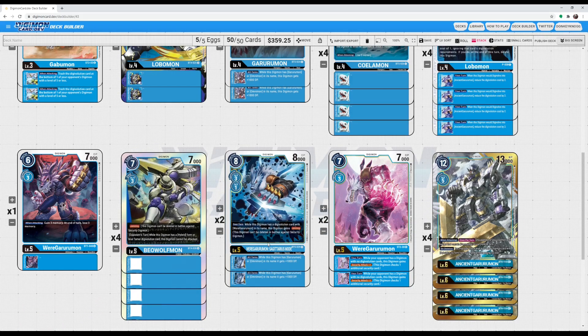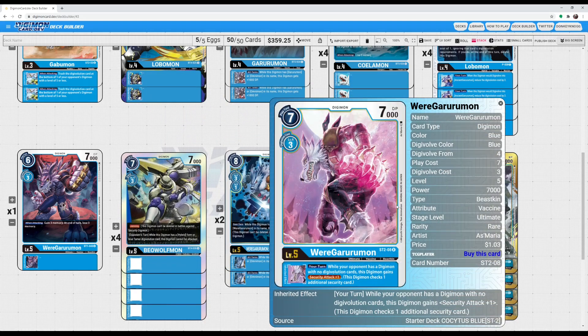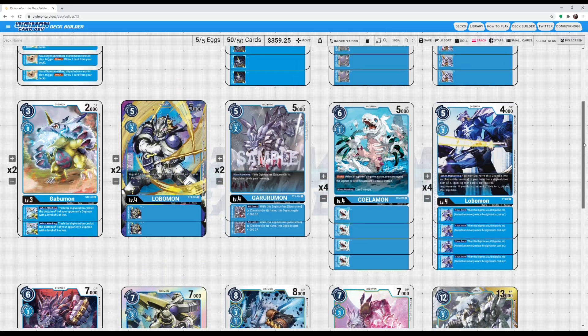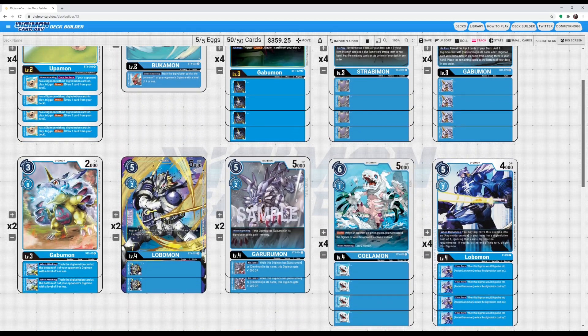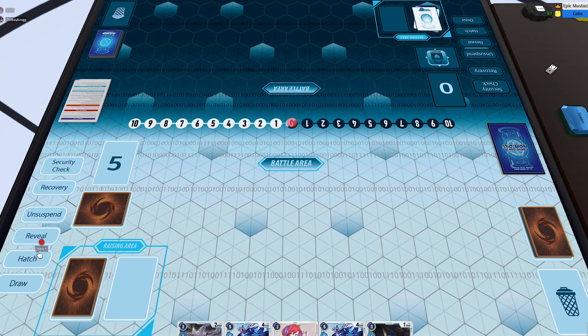I'm also running WereGarurumon Sagittarius Mode, because when you have him paired with WereGarurumon, this can be a security attack plus one digimon. Pair that with Ancient Garurumon making him active whenever you're attacking, and that can be a decent amount of damage. That's going to be the list — if you have suggestions feel free to let me know — but let's get into the gameplay.